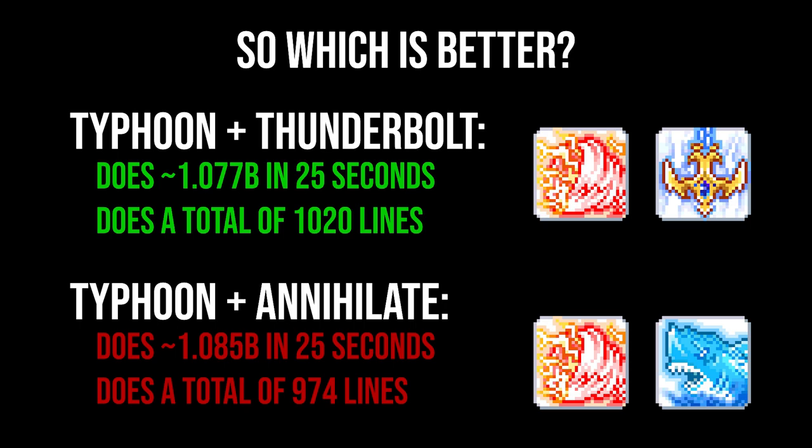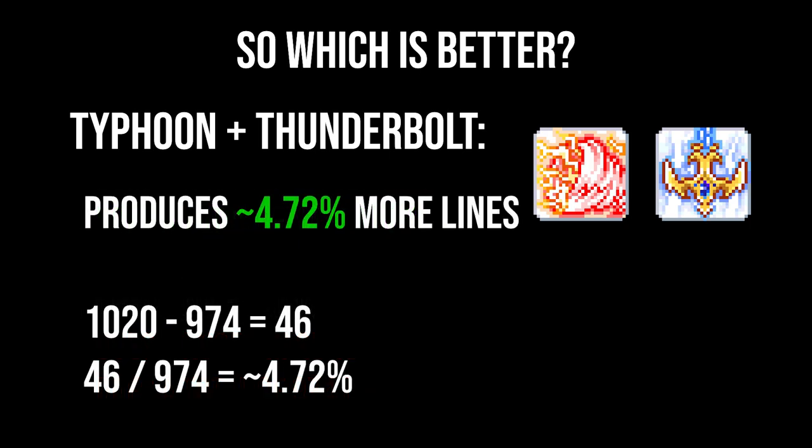The difference comes down to the amount of attacks you're putting out and the amount of lines. If I remember correctly, and I'll do the math in the video to show it too, the difference is about 5% more lines if you're using Thunderbolt and Typhoon. Meaning Annihilate and Typhoon — which I believe is the combo KMS wants us to use — is not better. And it's actually almost useless, because once you start capping, Thunderbolt plus Typhoon is the way to go. And even before you're capping, the fluidity and quality of life it gives you — since you can break out of the end lag much faster — is so much more important than the slightly minuscule damage difference.